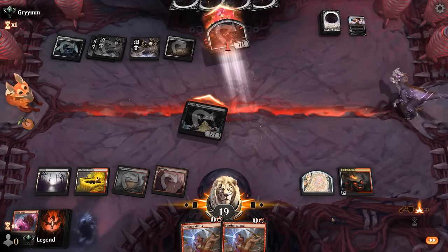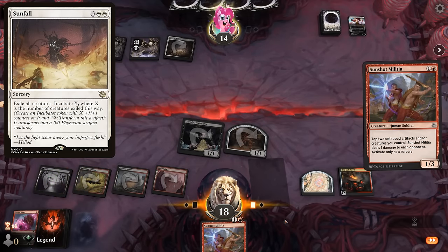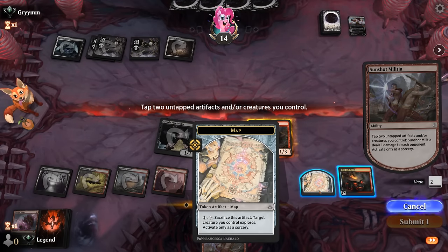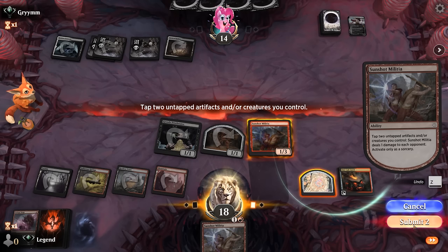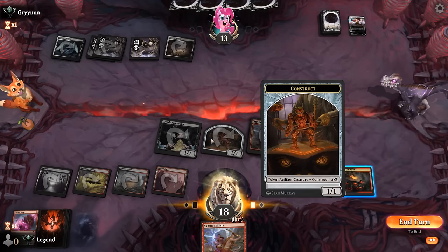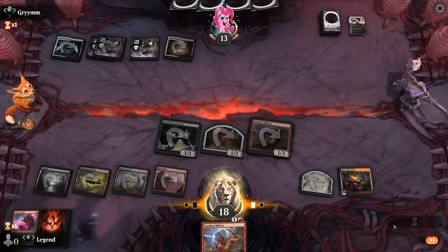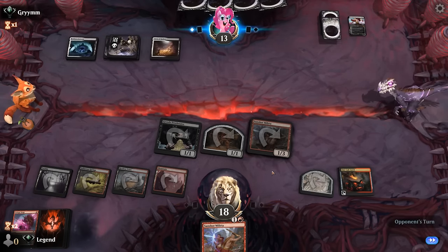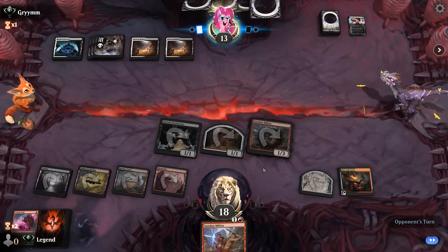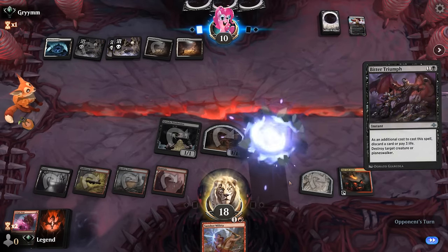Then we'll run out the Militia and we might get hit by Sunfall next turn, which will be unfortunate. Suppose we don't use Anvil now, so that if they do have a Sunfall we can at least sac the Construct to drain for one and reduce the size of the Incubator. It's going to be a Bitter Triumph, paying three life. Not too bad, but it feels like we need a good top deck here. If our opponent has another Wandering Emperor we don't have a great solution, so maybe it's time to stop attacking and just start activating Militia.